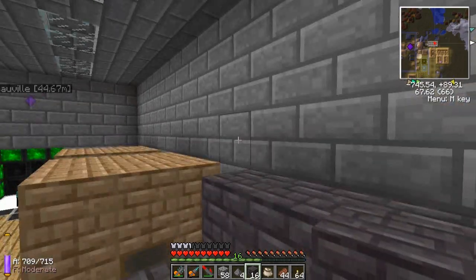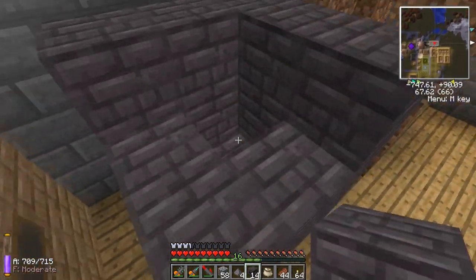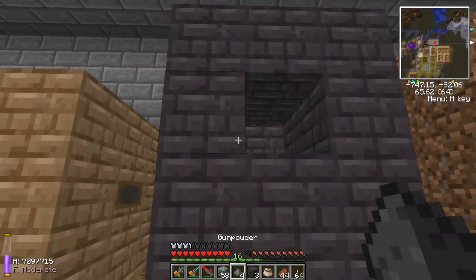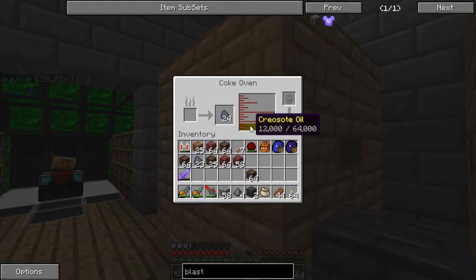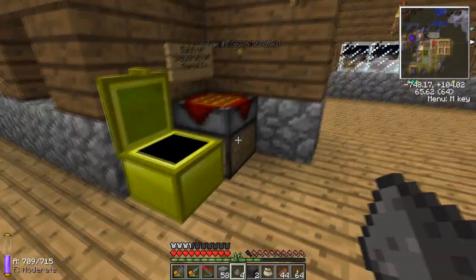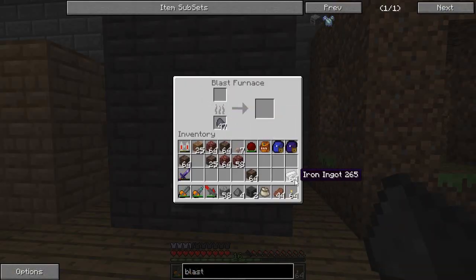I'm just building the blast furnace now. It's exactly the same as the coke oven except you leave two holes in the middle instead of one — that's the only difference, plus the different bricks. Now we get the coke out of the oven. You can also see creosote oil — we'll do something with that but not yet. All you do is put the coke in there and add some iron, and it will start smelting to make steel.